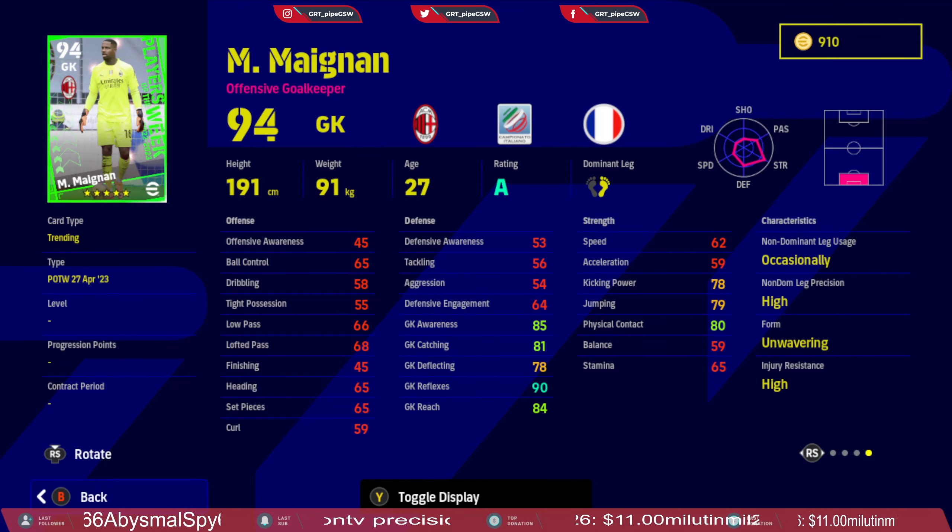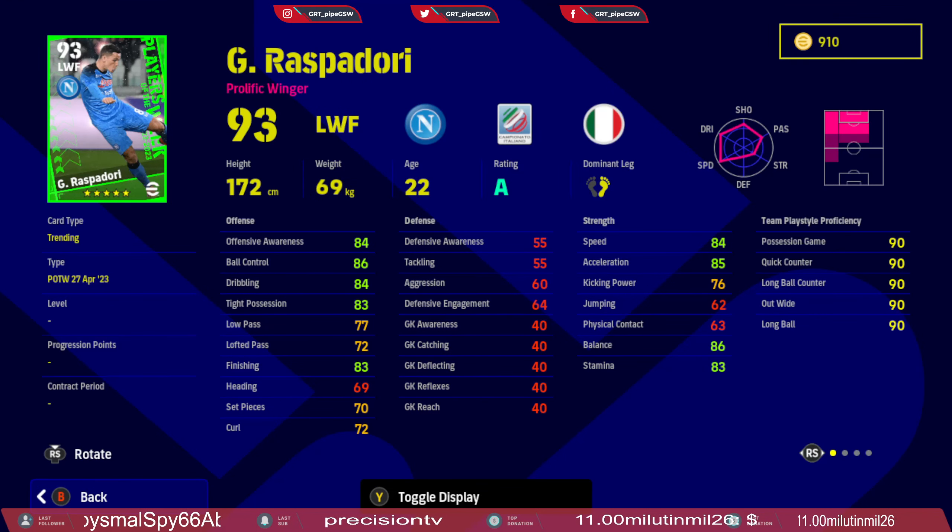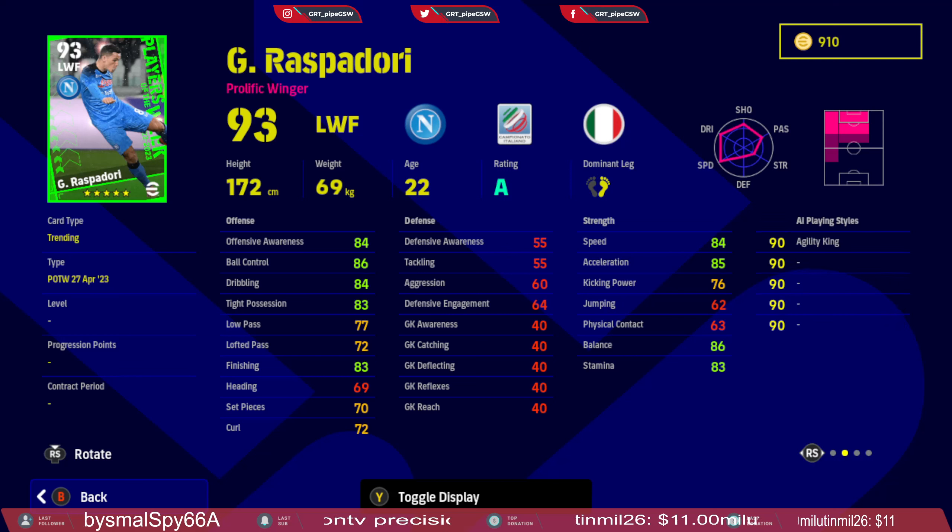Unwavering form so you can play him even when he is C rated. Next up we have Raspadori, who was mainly a secondary striker and center forward — now we have him as a prolific winger as well. Ball control in possession is good, low pass is decent, finishing could be slightly better, and kicking power needs to be at least 80.